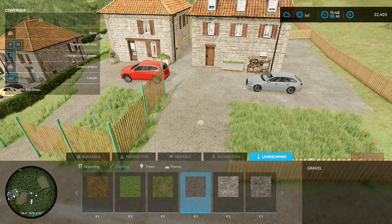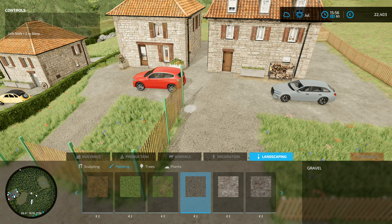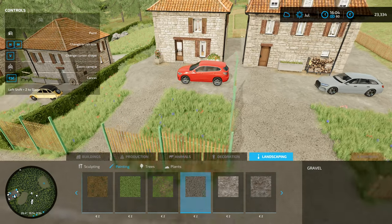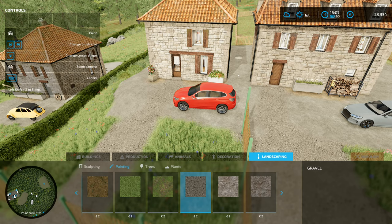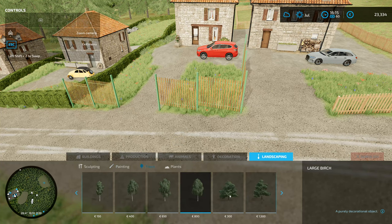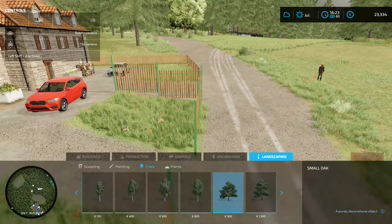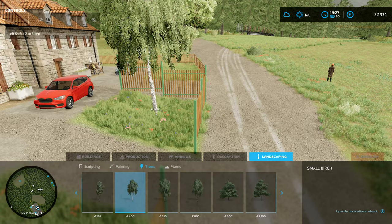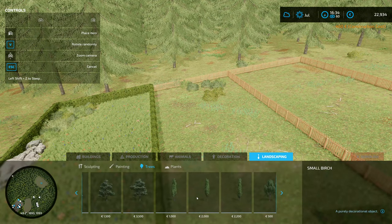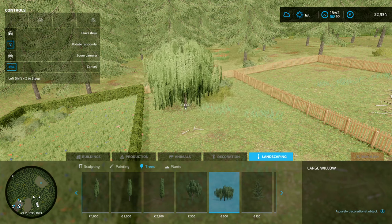You sort of get the impression looking at this that these neighbors live beside each other but they don't necessarily get on tremendously well - that's the impression I would like to give. Although this is a shared communal space in between, you get the distinct impression that these neighbors don't get on very well. This neighbor likes their trees and stuff, so the people that live in this house would potentially be a little bit of a menace to live next to because they've got like shrubs and trees and everything.